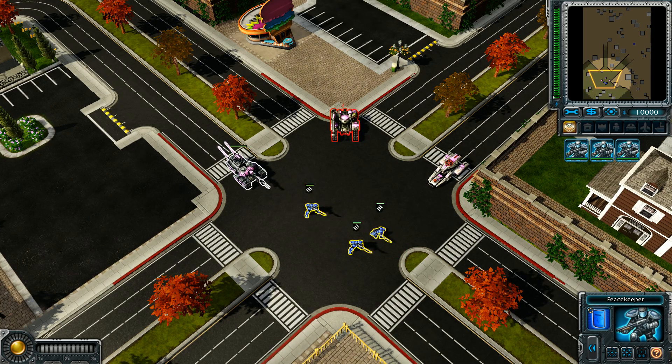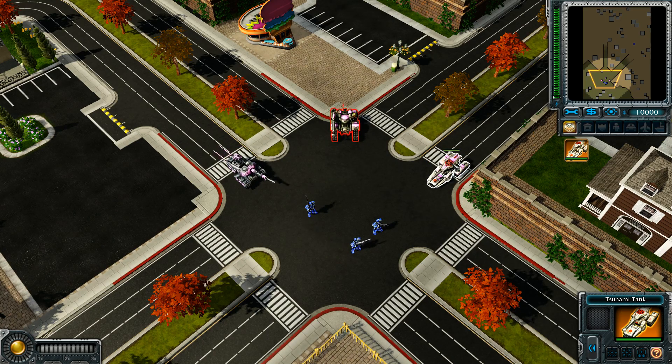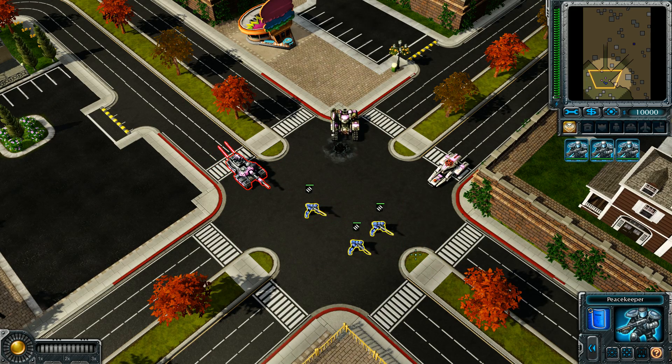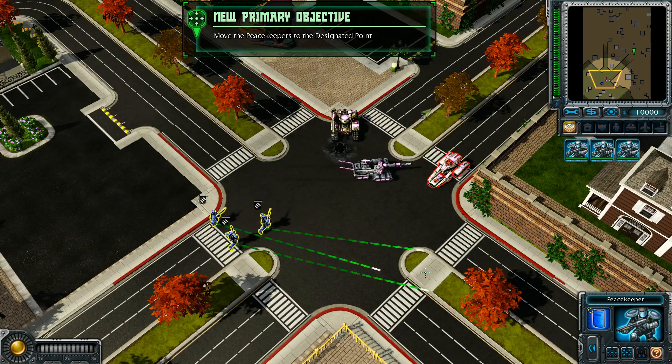Now that we've reminded you how to select units, you'll need to move them around the battlefield. To move your units while they're selected, click the right mouse button on any open terrain. Try moving your units to the designated area up ahead.